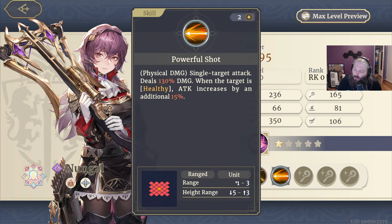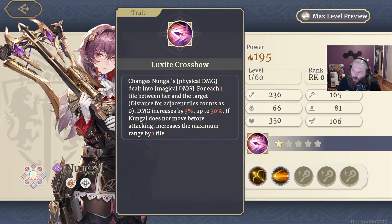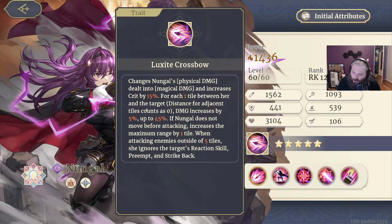At higher star levels it gets more crazy — you get 15% crit and then 5% more damage up to 45%, which maxes at eight tiles, actually easier to reach. She also gets an extra tile of range, and when attacking enemies outside of five tiles, she gets to ignore their reaction, preemptive, and strike-back, so they just sit there and take it. Her initial ability is a pretty generic attack — not essential and not something you'd keep late game.